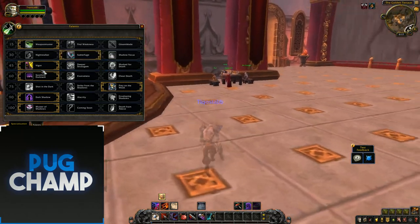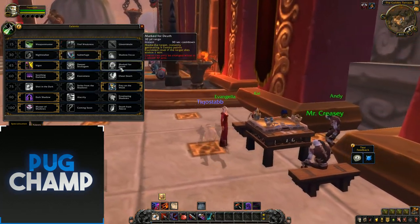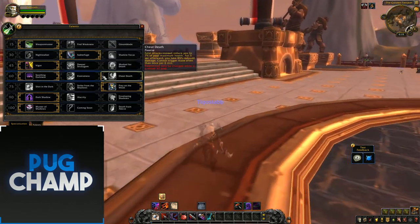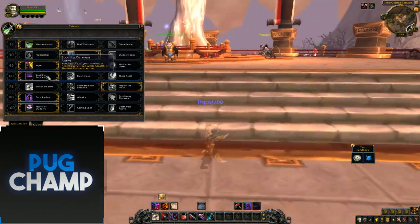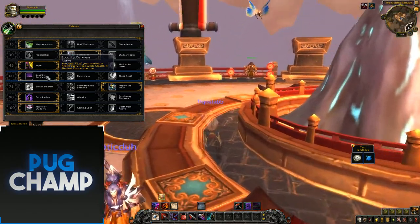Next you want to take Vigor, obviously, so you have more energy and more energy regeneration — the other two don't give you much use. For the survival row there's Cheat Death and Elusiveness, which are the same for all rogues. I take Soothing Darkness all the time because I'm going to be in Shadow Dance a lot, and healing while in Shadow Dance is really good.